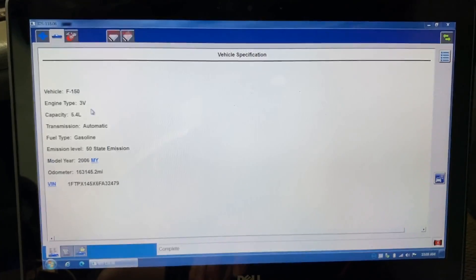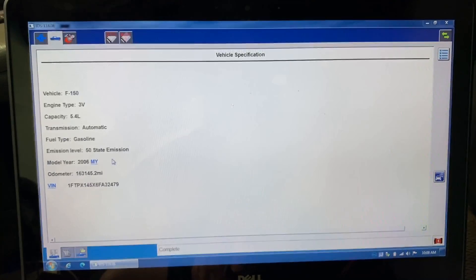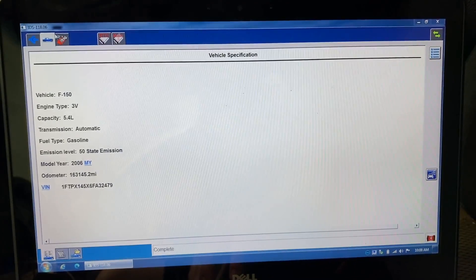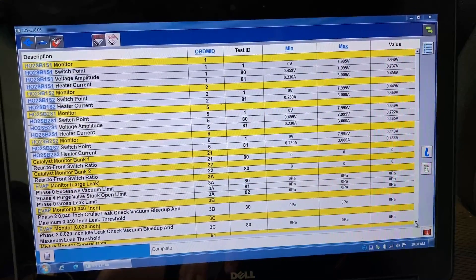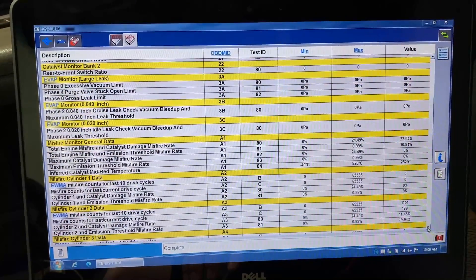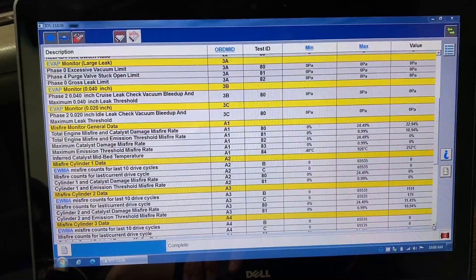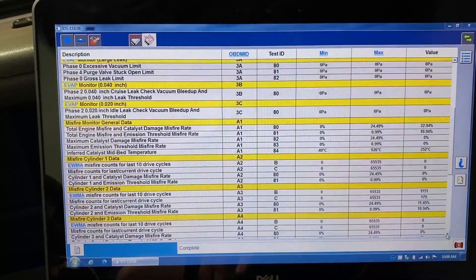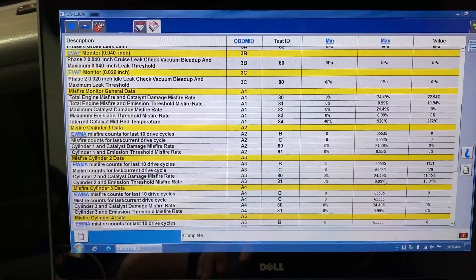Here we go — it's an '06 F-150 with about 160-something thousand miles. Pretty common for this age of vehicle, still chugging along, looks stock under the hood. The first thing I do is check Mode 6 data and look at the history data for the vehicle from the last couple of drive cycles to see what's been going on. These values are good even if you don't have a check engine light, because this data is recorded in history to identify cylinders that may be an issue but haven't passed the federal emissions threshold to set a check engine light just yet.